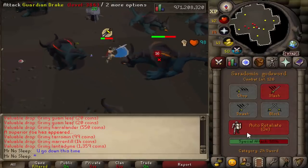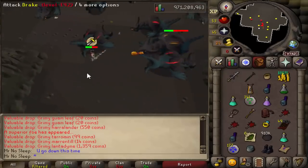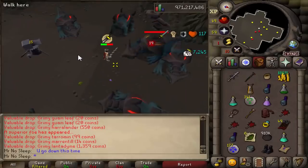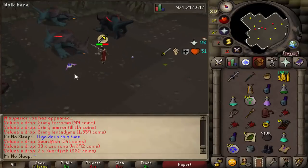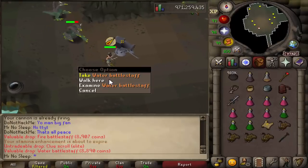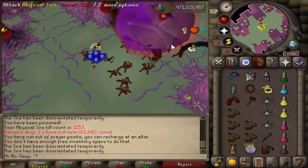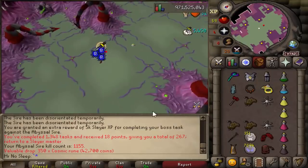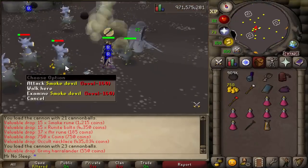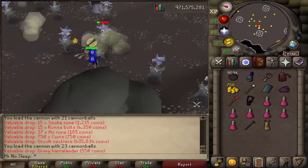If you're curious why I was not doing Cerberus or Alchemical Hydra whenever I was assigned those tasks — mainly because I already finished the log on both those monsters, so I have no desire to kill anything I've already completed. My favorite task throughout this video was anything involving the cannon. I especially loved smoke devil tasks because not only do you get occult necklaces — unfortunately only 435k — but you also get a lot of magic XP, range XP, and really good slayer XP.